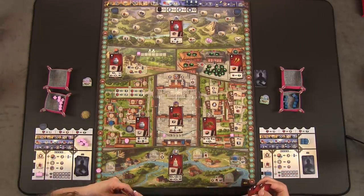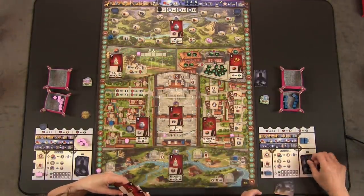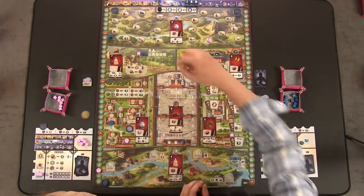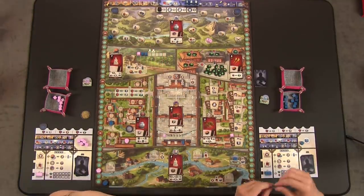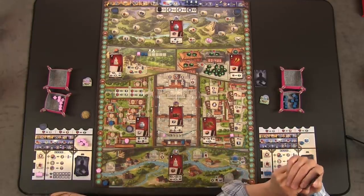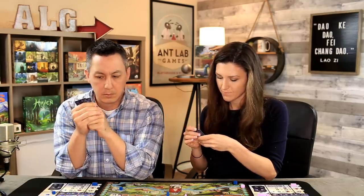I'm going to play a seven onto the wall, take the four, and do a wall action. I'm going to pay a servant and place two on the wall. In a two-player game, when the wall reaches this point, this section is complete and we score it. That's all I can do — there was no action on that card.